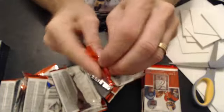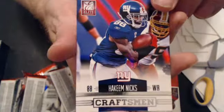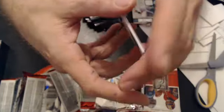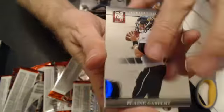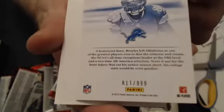Going to base. And a base pack. I have a Hakeem Nicks crash. Going to Rit, $9.99. I have a Brian Rolls Elite Series, $9.99. Going to Rit.